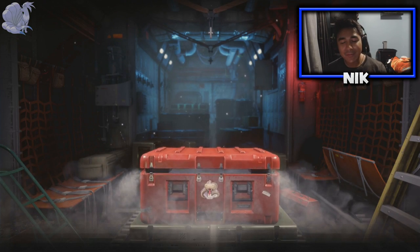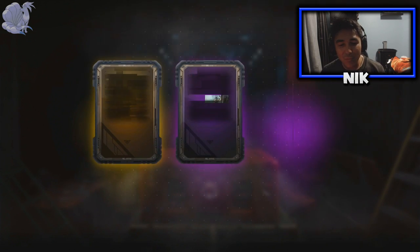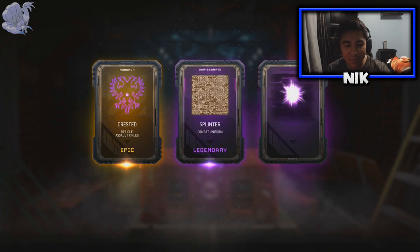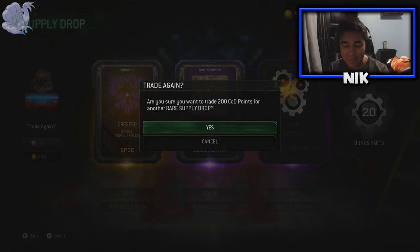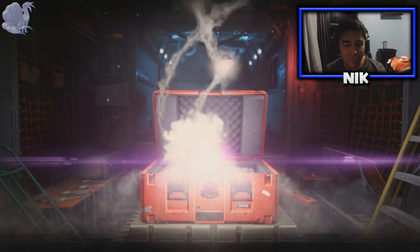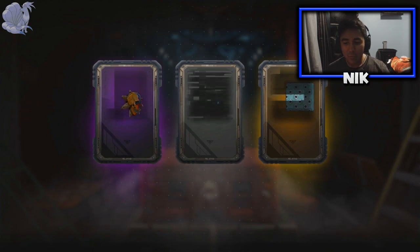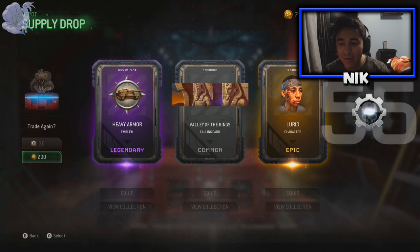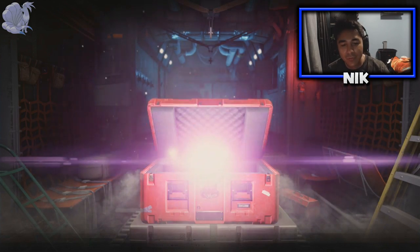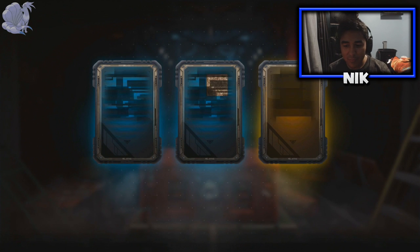Now it's on to the five versus supply drops with CoD points. Let's hope these are worth it. I don't like opening Copperheads because it's so new. I could have gotten the Cleaver - I saw that - but I'm just getting reticles. Here's my second one with CoD points - not the Cleaver, but there's a character I don't have. That has to be towards something.